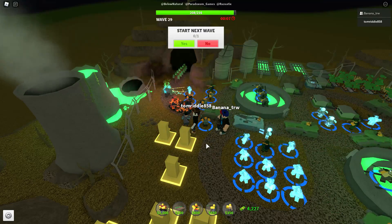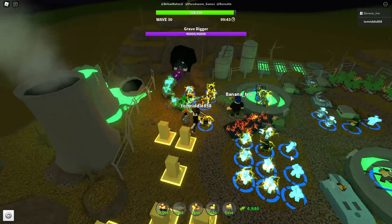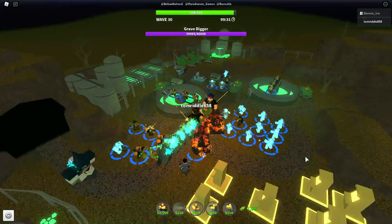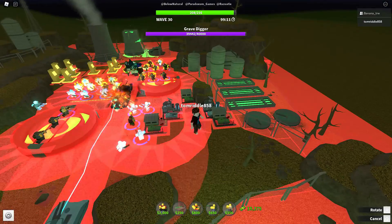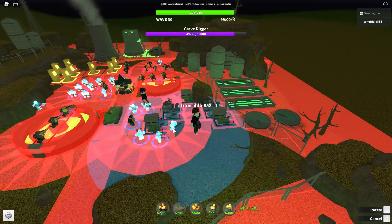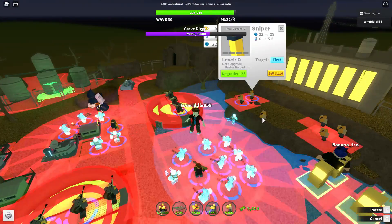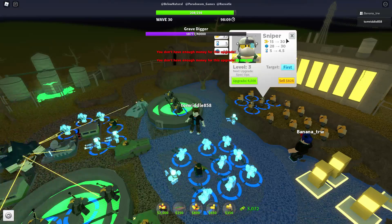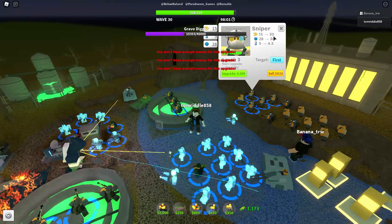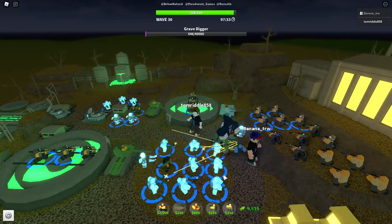Here comes the summoner — it might take us out. Oh wait, it's the grave digger, and it's not wave 40 on this one; wave 30 is one of the hardest waves in beginner mode. For fallen mode, the hardest wave in my opinion is wave 22 because the amalgamation comes in and rips you, and they even buffed it. But we triumphed — woot woot, we won!